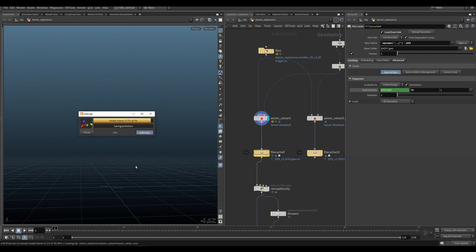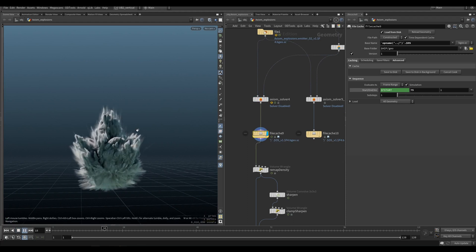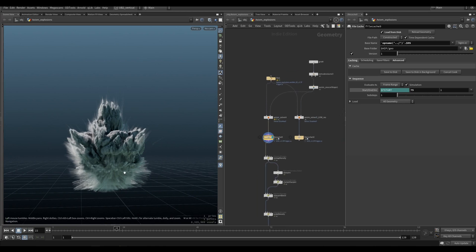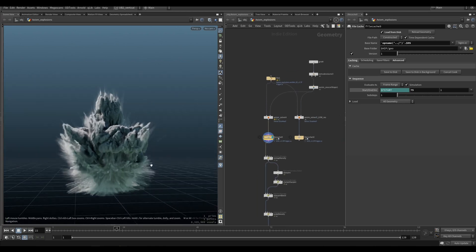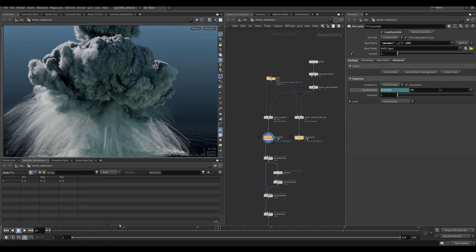Under a minute! Frame 71 doesn't count anymore — it was under a minute on frame 70. Unbeatable one-minute explosion champion! But yeah, this is a good setup for you to test out Axiom and see what you get with your GPU. I'm not sure what the voxel count is on this anymore — let's see, we're getting around 100 million I would say.